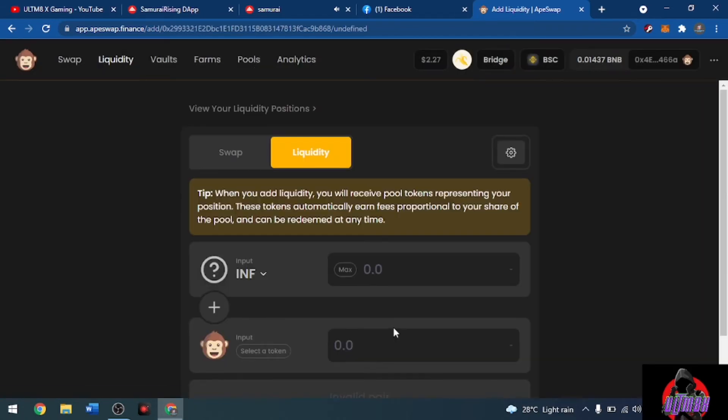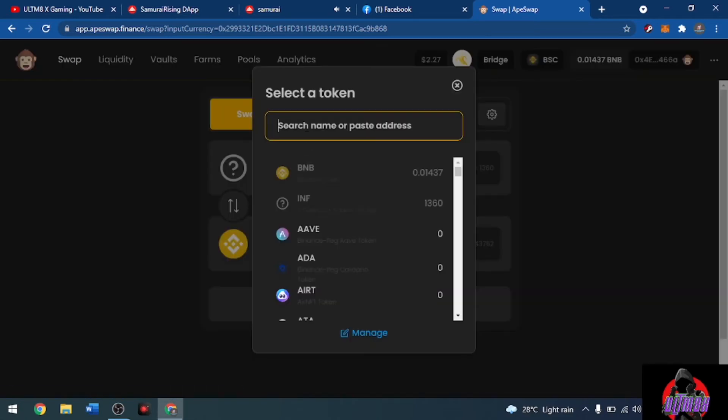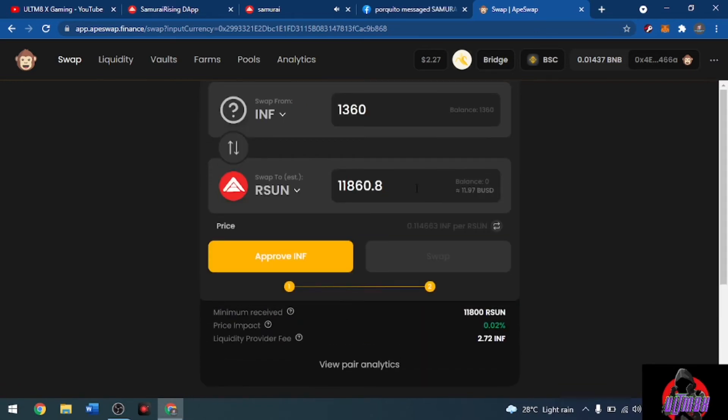Now that INF is added, go back to Swap and select RSAN. With 1360 INF at max, that's equivalent to 11,860 RSAN. If we check on CoinGecko, that 11,860 RSAN comes out to a total earnings value.